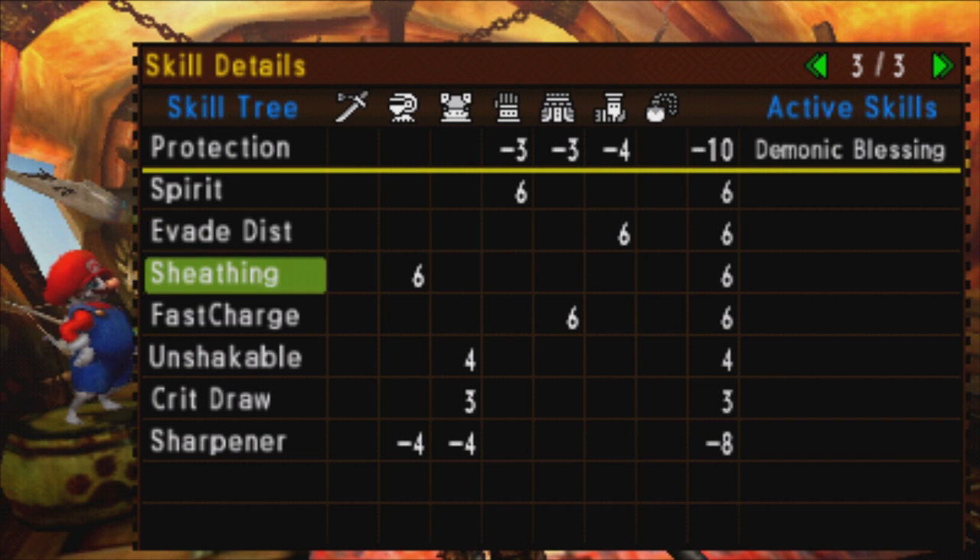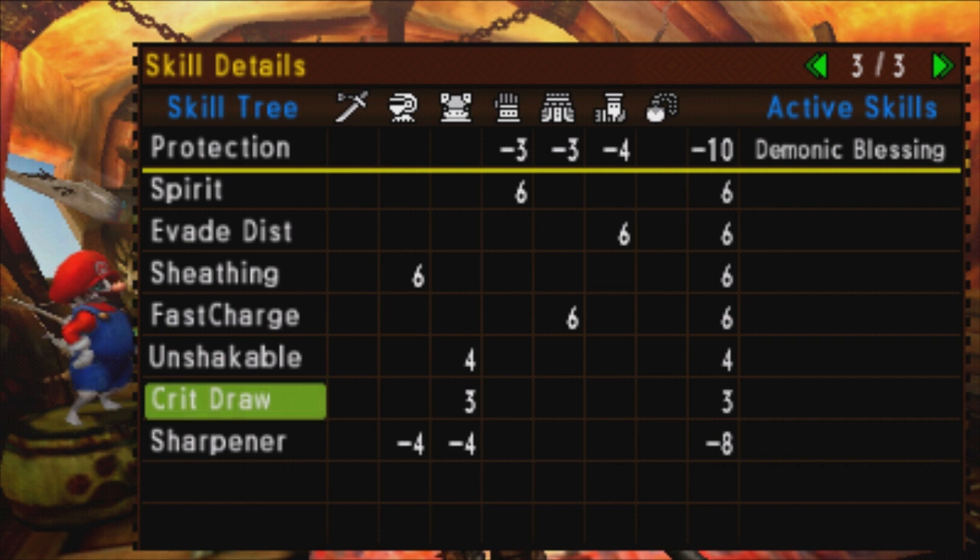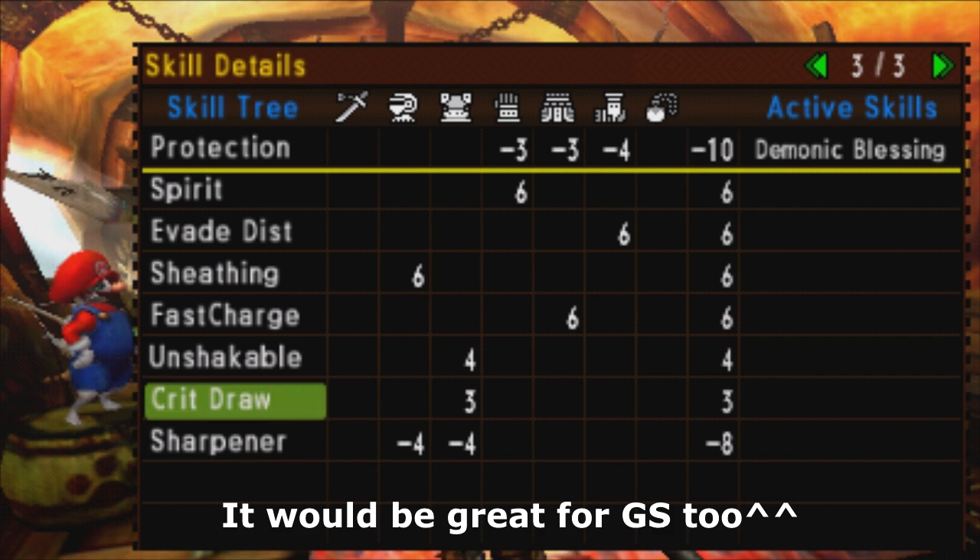Considering this particular combination of skills, the full GX Hunter Blademaster set screams out to me: long sword set. So if you want to use this armor, I highly suggest pairing it with a long sword.